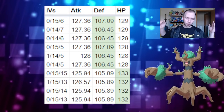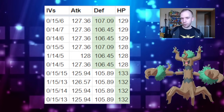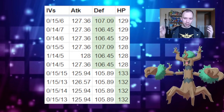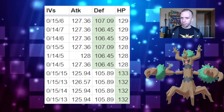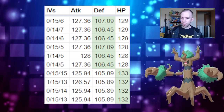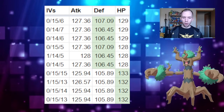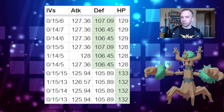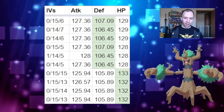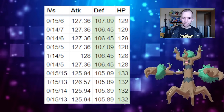Now for the recommended IV spreads: here are the top 10 IV spreads for Great League Trevenant. The first six are probably the best of the bunch because they have the higher defense stat weights. The top three also have 129 HP and the attack breakpoint for the Trevenant mirror. If there's anything to gun after, it's definitely those top three and then the top six overall.